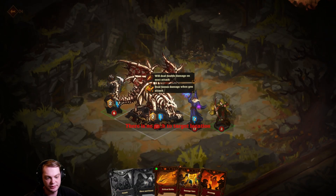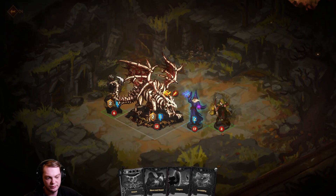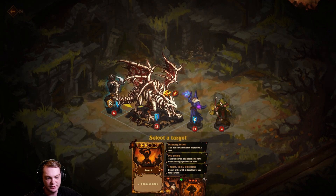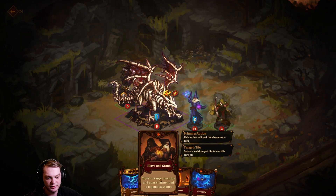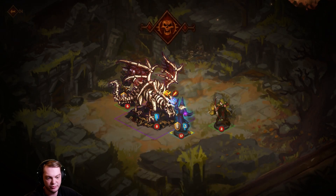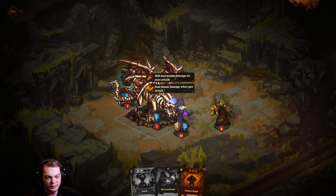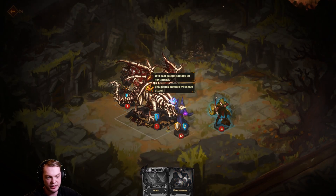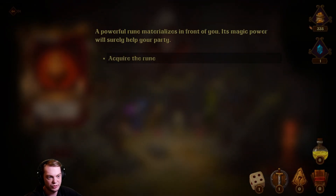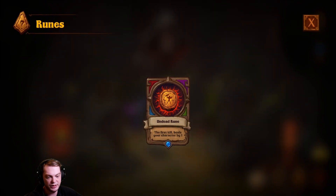Okay well that sucks. We attacked it — I'll attack it again. I'm just going to tank it and move right here. Yikes, my barbarian's about to die, but if I hit it again it's dead. We won, but the dwarf did die sadly. Acquire the rune. The first kill heals your character by one.